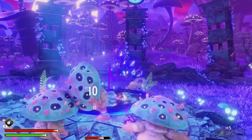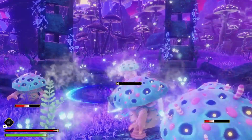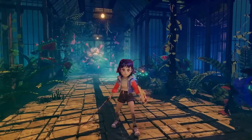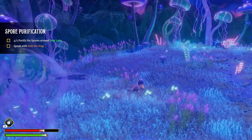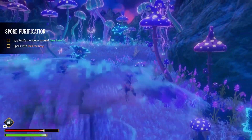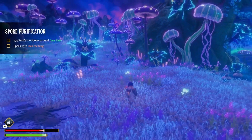On a more positive note, Ravenlock features some clever puzzles that encourage players to closely examine their surroundings and uncover hidden clues. These moments of exploration and problem-solving shine brightest in the game, allowing players to fully appreciate the beauty and detail of Dunya.